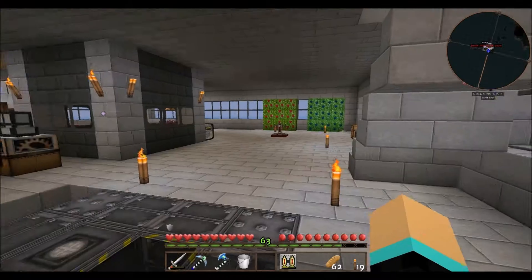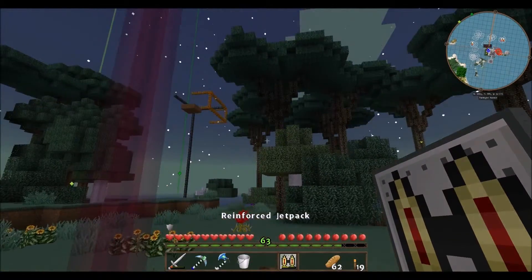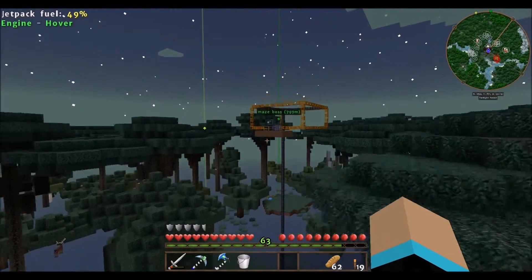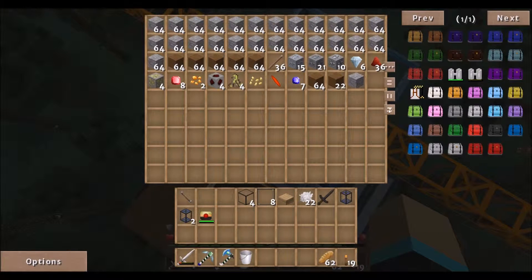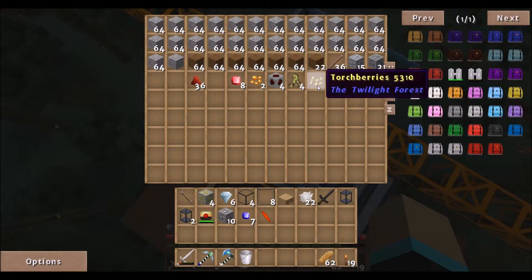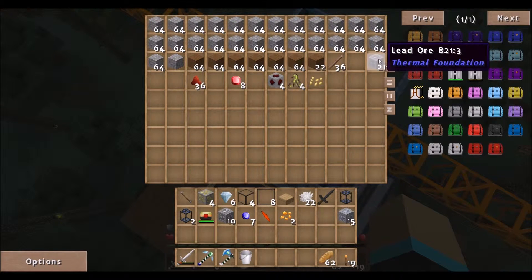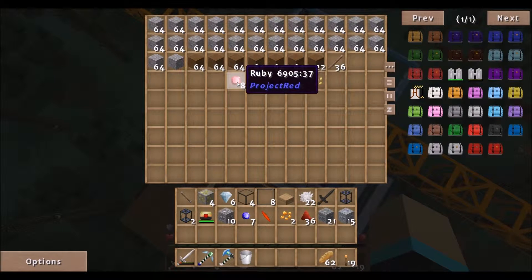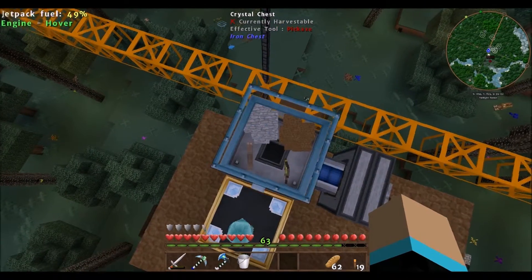Let's go get our materials from the — whatchamacallit — real quick. Let's see what we got in here now. Six diamonds, tin, sapphires, fire shard, torchberry seeds, amber, some silver, some lead, some redstone, and iron. The rest of it's just a bunch of crap as far as I'm concerned.